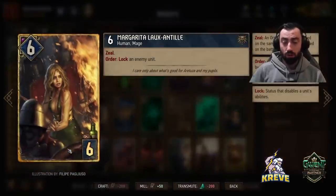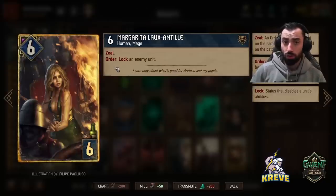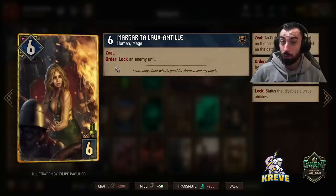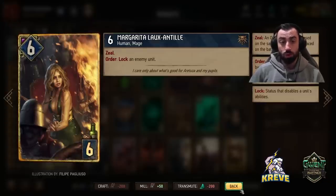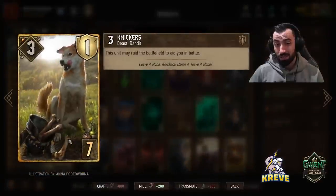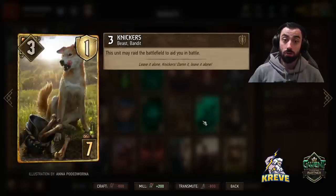We also have Margarita for more control: Zeal order ability, you can lock an enemy unit. Because it's an order, you could float Margarita if you like - leave her on the board, maybe play her behind Defender. But usually you just want to use her right away when you see a good target to lock. For more consistency, we've got Nickers in this deck. Always keep Nickers in your deck - the probability of Nickers getting drawn out to the board increases with fewer cards in your hand.